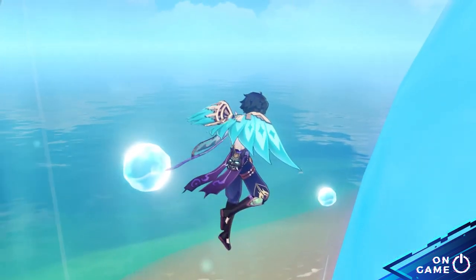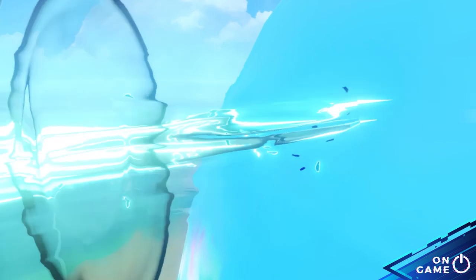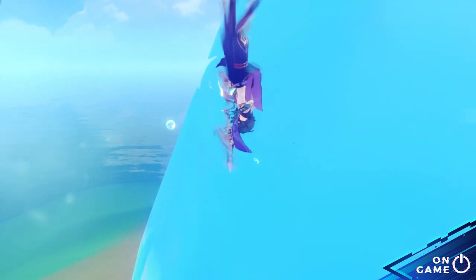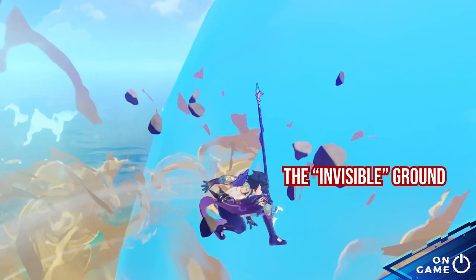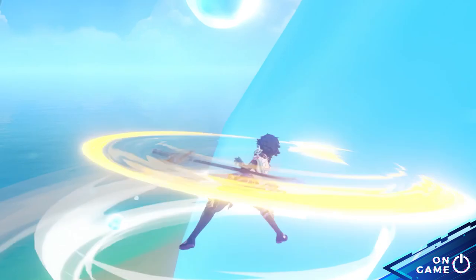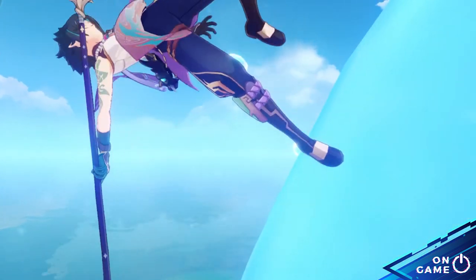After you reach the maximum height, use Xiao's elemental skill and then quickly plunge attack. At the moment that Xiao hits an invisible ground with his plunge attack, quickly spam your basic attack — do not stop your basic attack.